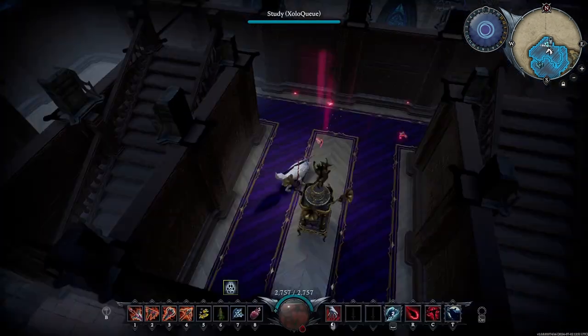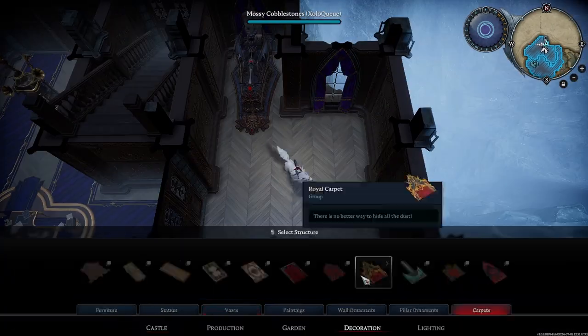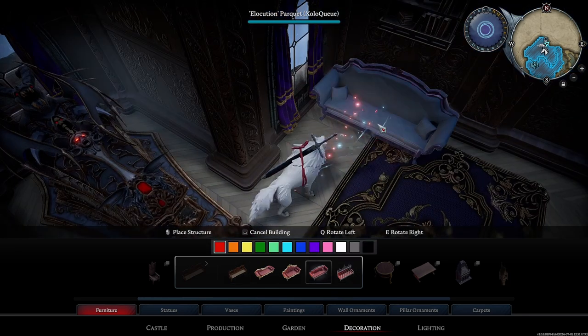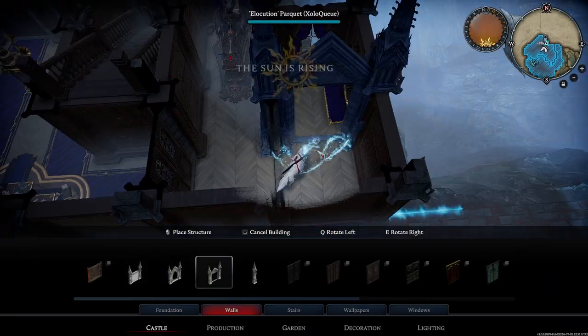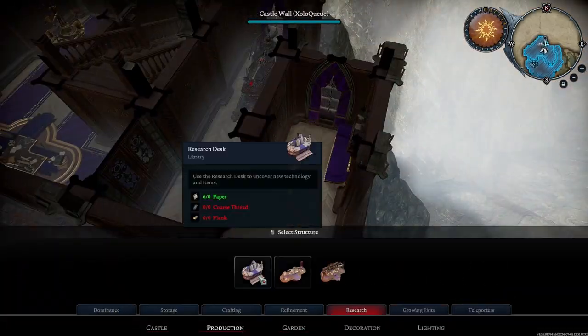I had to add some music while I was working on this — can't have a super quiet castle while I'm working on stuff, would be a little boring, wouldn't it? At this point I'm choosing what furniture I want to use in the two rooms on the second floor. I started making little nooks and things.